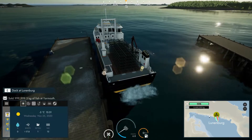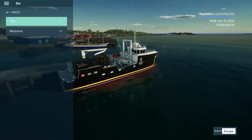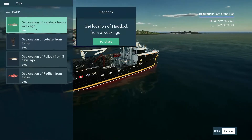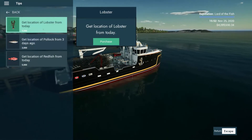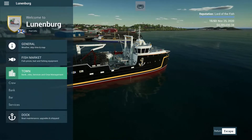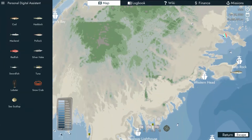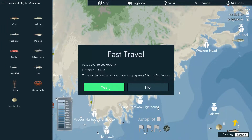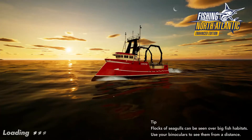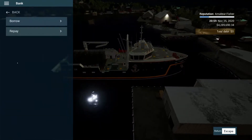Before we do that, let's go to the bar and see if we got any tips. We'll purchase the free one, but we don't have anything on snow crab. So I'm gonna go to other ports and see if we can find a tip there. Let's go to Lock Port, because right now I have no idea where these crabs are at. This is going to be our first time ever crabbing, so I want to see if we can find them.